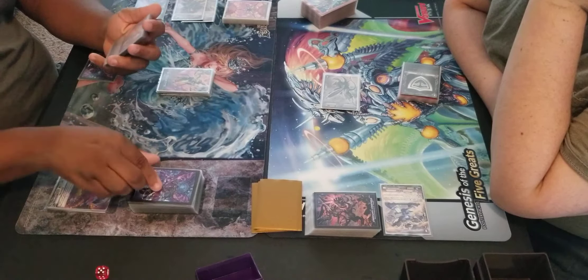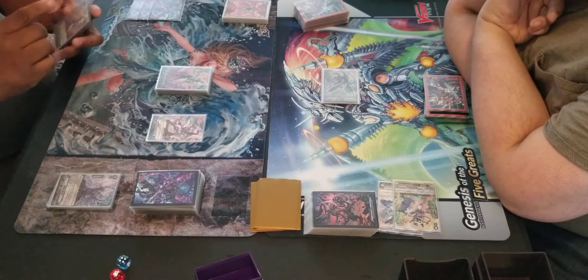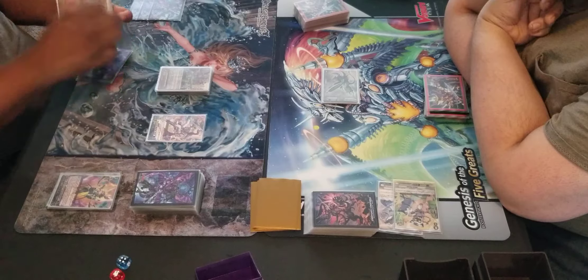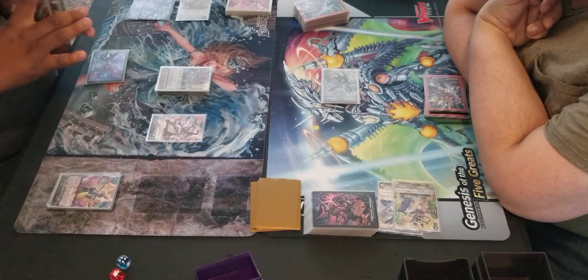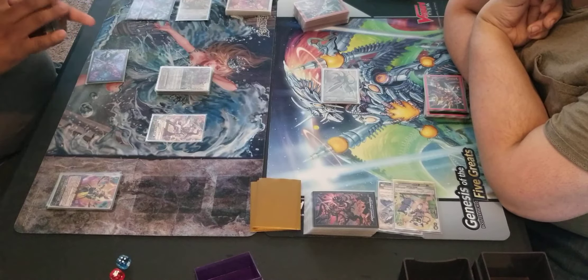I'm just going to go 19, I have a master. Yeah, over. Three, there's your three. I'm allowed to start now, right? Yes, because you start your turn, and I have three — you are allowed to start. We'll be right back. Soul charge one. Draw one. We didn't get it. That's sad. We have one crop of this deal.